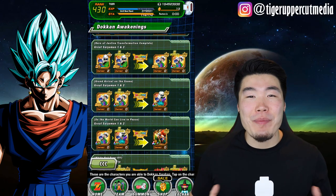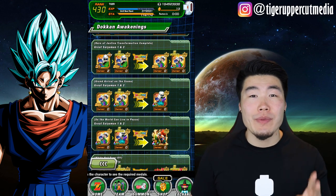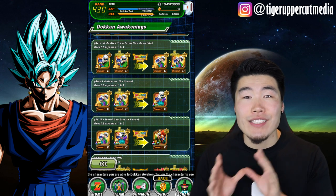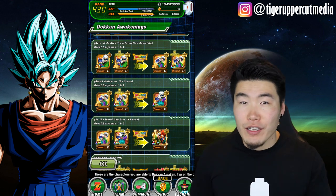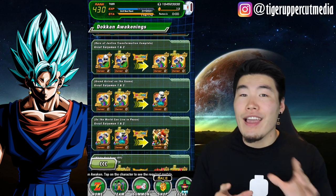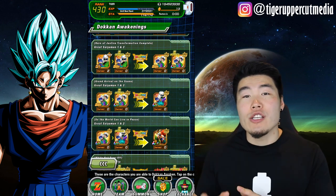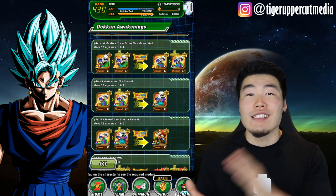What's up guys, I'm Tiger with Tiger Uppercut Media, back with another Dokkan Battle video. LR Great Saiyan Man 1 and 2 just dropped on both versions of the game last night. In this video, I want to teach you guys how you can obtain your very own rainbow SA-20 copy of this fantastic free-to-play LR without harming a single Kai. Now before we get started, I want to make it clear that this grind can be an absolute pain in the ass, so make sure that you're prepared for that. It can get a little bit complicated at times, so I'm going to break this whole process down into 12 hopefully easy-to-follow steps. If you have any questions about anything I've said in this video, just leave it down in the comments and I'll try my best to help you out. Let's just jump right into it.